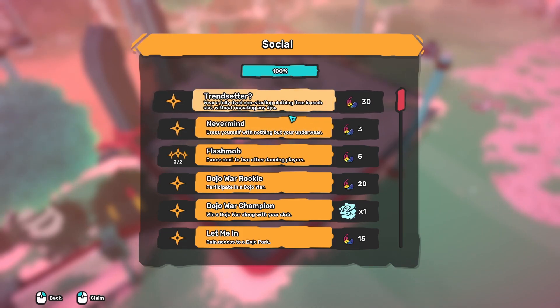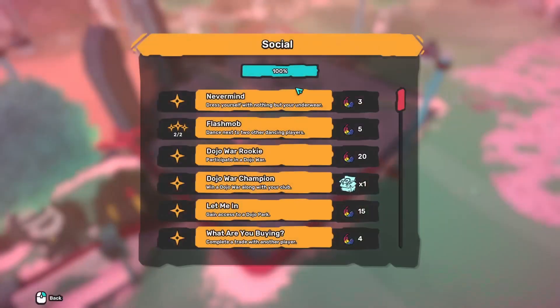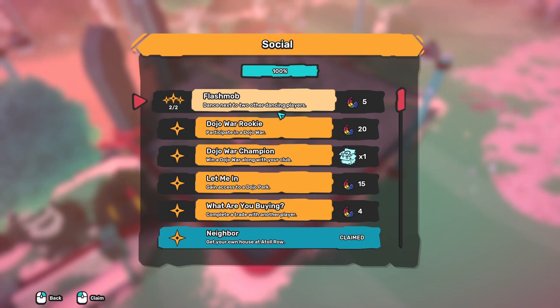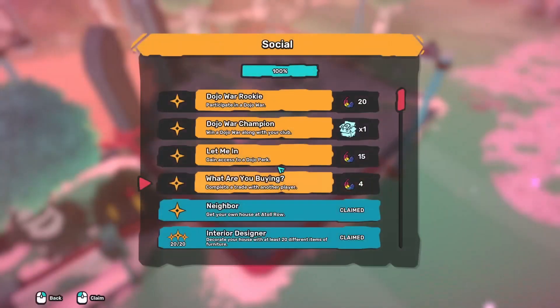Wear clothing in each slot without repeating any dye. That's a fun one — dress yourself in nothing but underwear: 3 feathers. Dance next to two other dancing players — a flash mob! We love that: 5 feathers.